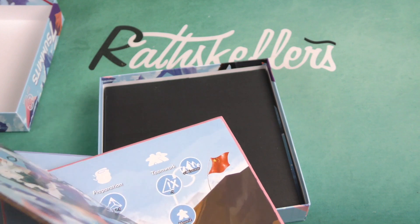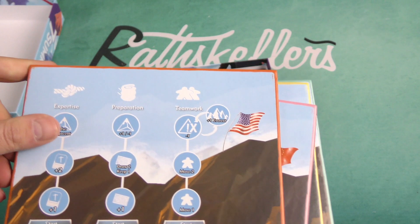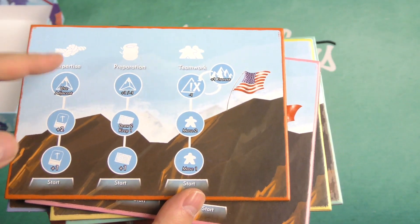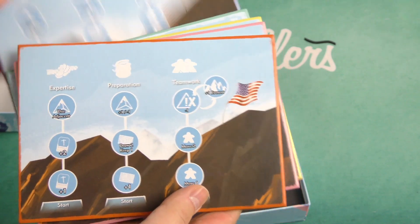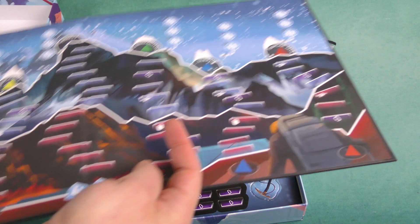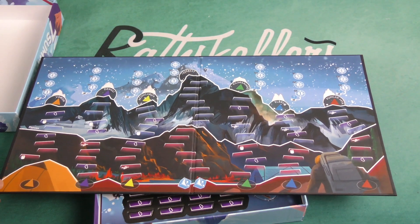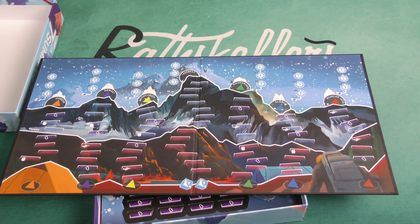We've got some thick cardboard — I'm assuming player boards, because they depict different countries. You've got expertise, preparation, and teamwork on them. We've also got ourselves a board, which I'm assuming depicts those seven summits, as the game is called. You can see scoring depending on your placement on those mountains, and the steps it takes to climb them.